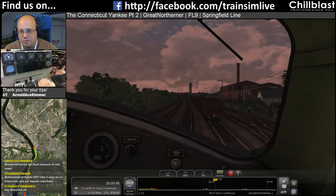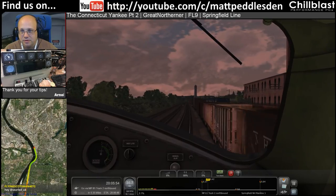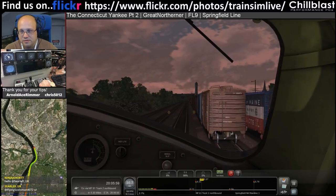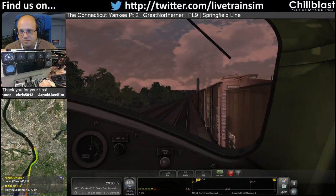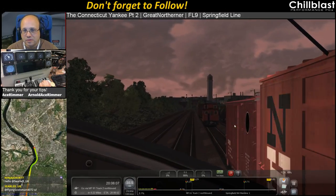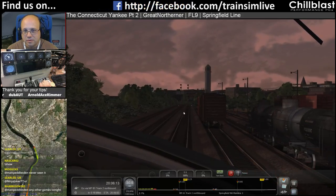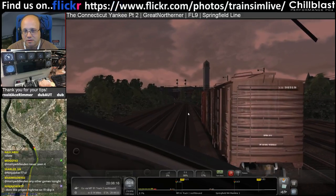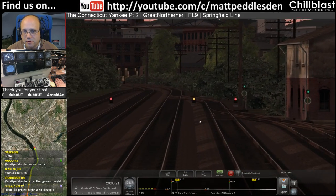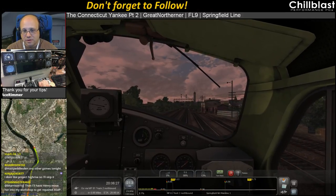Milepost 61, track 2 northbound - drop to 20 miles an hour as we get up there. We've got a yellow on the bottom - I think that might be mine. Yeah, we've got a yellow on the ground. I'm going to get ready for the 20.